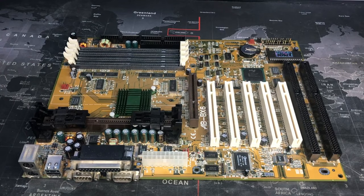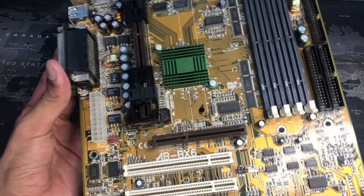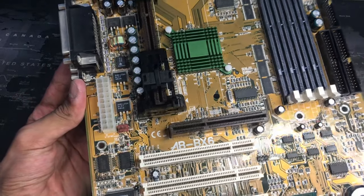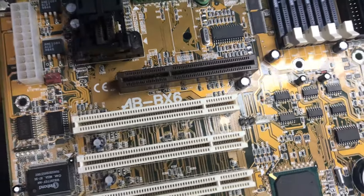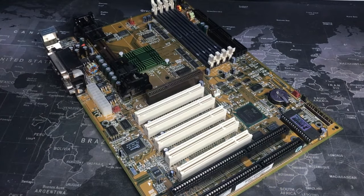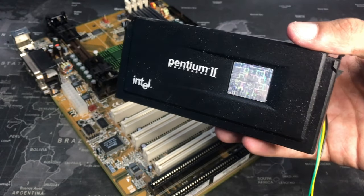This is an Abbott ABBX6 Revision 2.0 Slot 1 motherboard. I chose this board because I got it for $15 out of a really old computer I found at a thrift store, so I just had this lying around. It originally had a Slot 1 Celeron, but I don't think that'll do for this system. So I'm going to use a Slot 1 450MHz Intel Pentium 2.